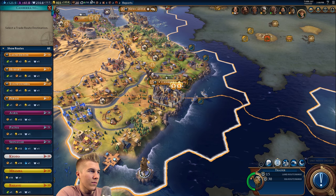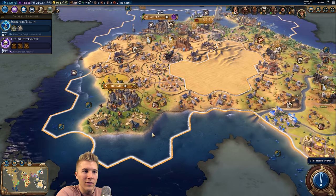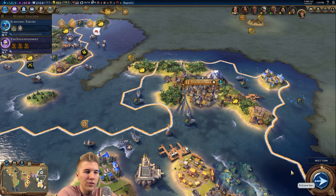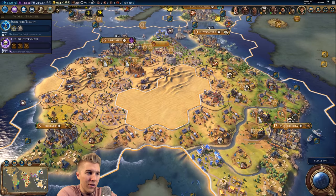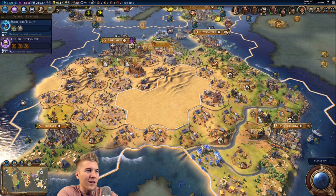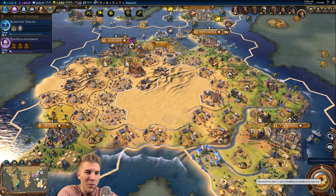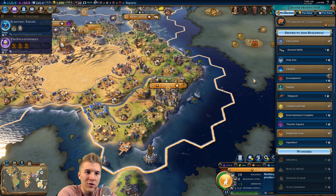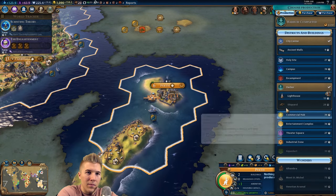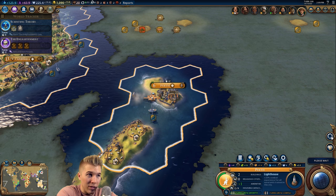I guess we'll go to Hobart. We'll be able to create a road - a pretty crucial road too. Because there's been no road on the south part of Australia, surprisingly, up until this point. We had it from the Petra city down to Hobart. Let's go to the shipyard, and you definitely need the lighthouse.